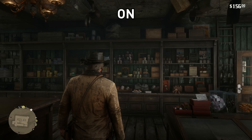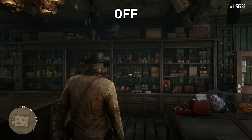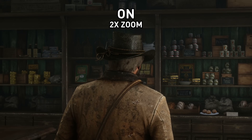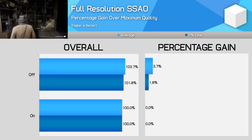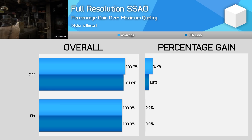One of the PC-specific options in Red Dead Redemption 2 is full resolution screen space ambient occlusion. This improves the resolution of the ambient occlusion effect used throughout the game, giving it a more realistic and accurate look. However, the difference between on and off is extremely subtle and something you probably won't notice most of the time. Enabling full resolution SSAO hurts performance to the tune of three to four percent, which definitely doesn't justify the small visual improvement, so I'd leave this setting off and enjoy the ultra quality SSAO we decided to use previously.